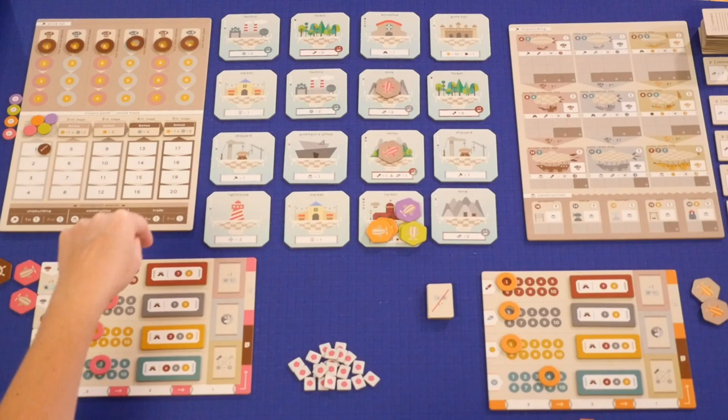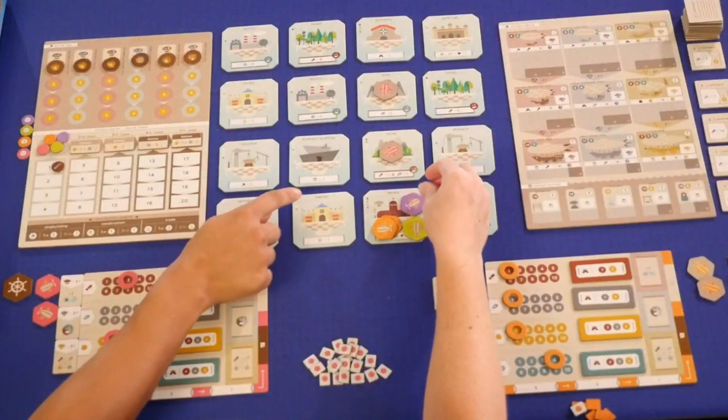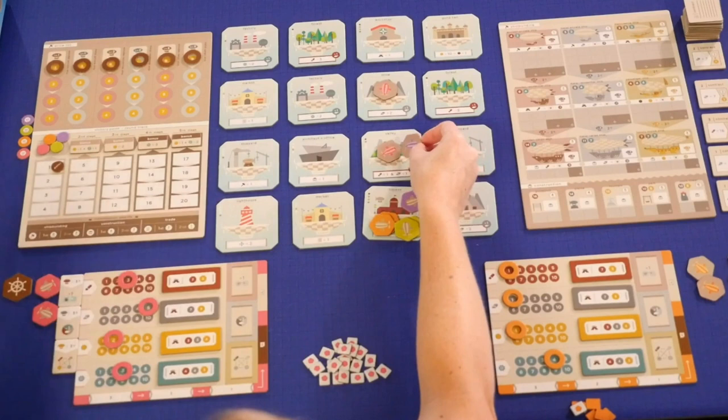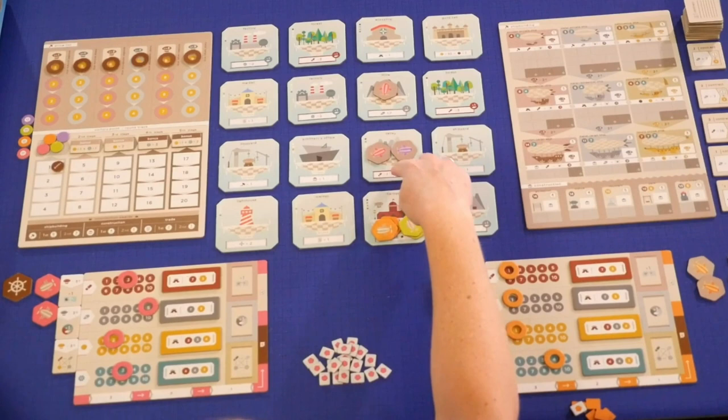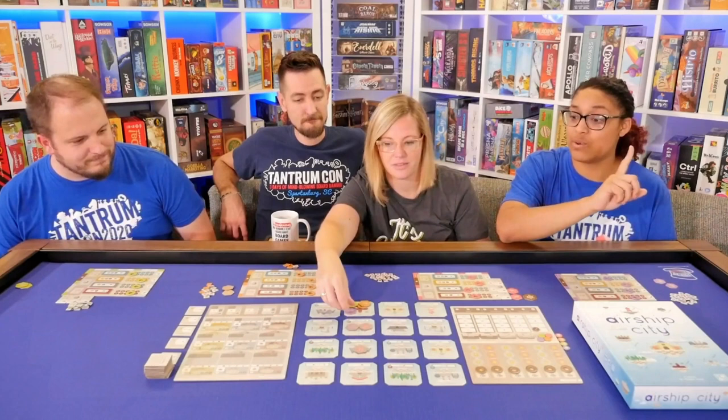Now it is Chantel's turn. I can be in the same space as you though, right? Yes, you can. I'm going to move — I am not green, I'm orange. So that's a wood. I'm going to go ahead and grab that and my steel. I get a bonus for being there, so I'm going to get a wood for being there. There are many benefits in this game. And then I want to go to the shipyard — up one and then down that way.